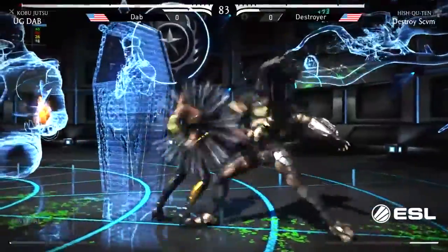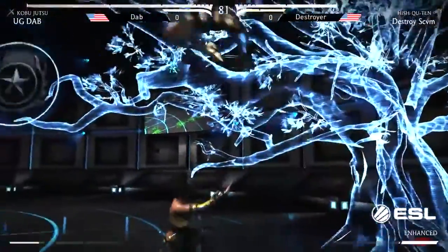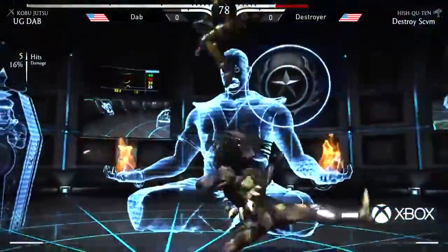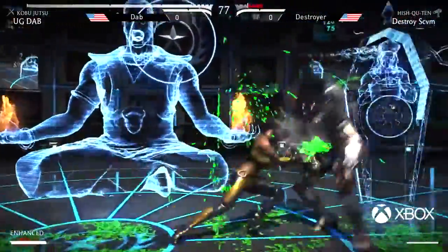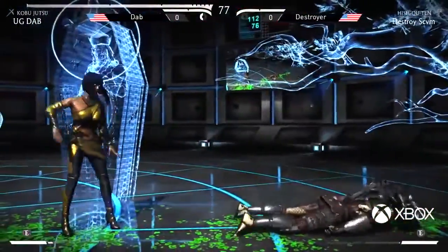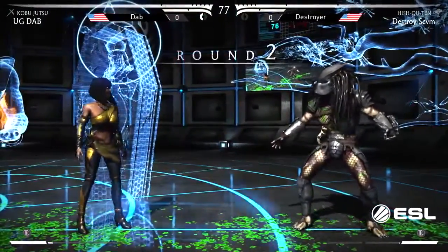Tanya gives pretty much everyone problems. Especially Hishkuten, because Hishkuten has infamously bad armor. Yes, he does, which we just saw right there getting stuffed immediately. And just like that, it is so hard for Hishkuten to get Tanya off of him — Kobujutsu specifically — once she's got in.